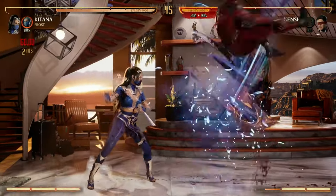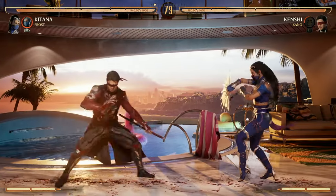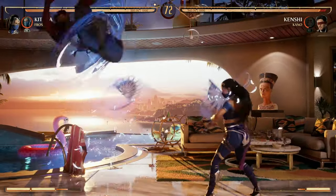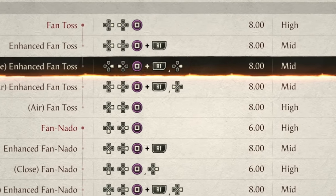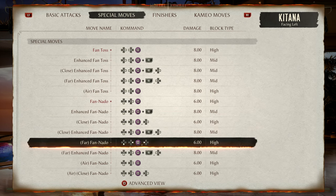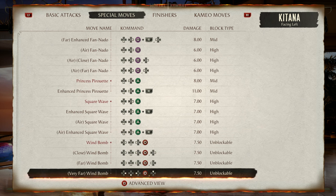Speaking of specials, Katana's got her fans to put your opponent in the air, which is great. She also has a good fan toss for a projectile. Keep in mind, most of Katana's specials make you, the player, decide how far you want to throw your projectile. Like the fan — we can go close, we can go far, or we can go normal. After you do the special move, you hold towards yourself or away from yourself to decide close or far. If you don't hold any direction, you go medium. Her enhanced fan toss, her fan pop-up move, and her wind bomb all require you to decide how far to place them — they don't track.